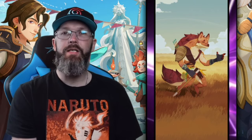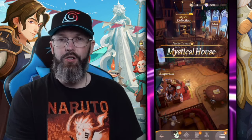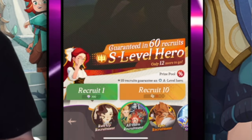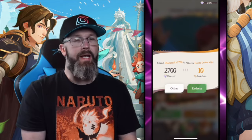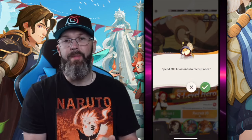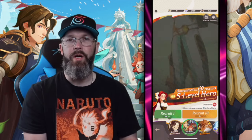Luckily, there's not a lot of places to use these diamonds in the game right now, and your first priority should be the all hero recruitment — the one where you spend 2,700 gems to get 10 pulls. If you have some invite letters, it'll cover the difference. You never want to do a single pull for 300 gems; always save up for the 10-pull, which saves you 300 gems since it's only 2,700.